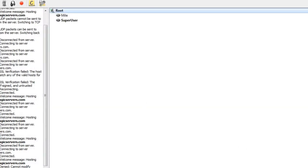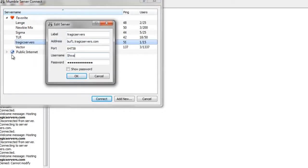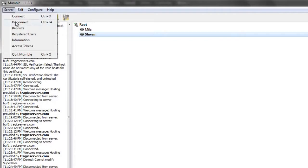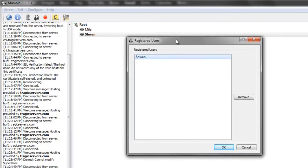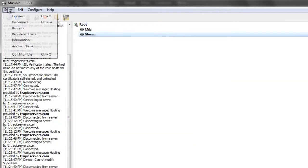We probably don't ever have to log in as SuperUser again — you might have to, so keep the password somewhere, but it's unlikely. So we'll go to edit and log in as Schwan again, only this time we'll be an admin. Delete the password field, press OK, click on tragicservers, and you'll still have that registered icon because you're a registered user. If you go to server and registered users, as an admin you have access to this and you'll see a list of the people who are registered on your server.